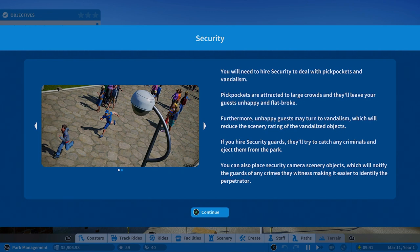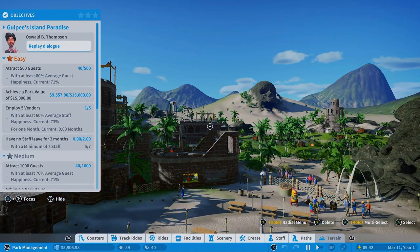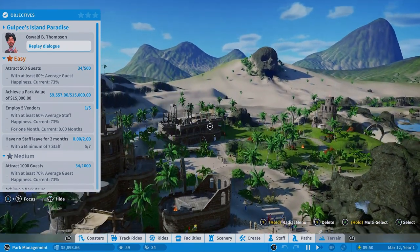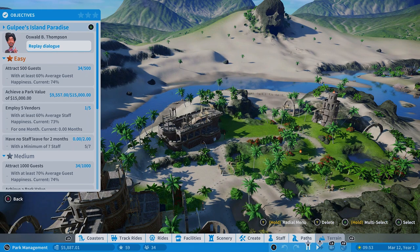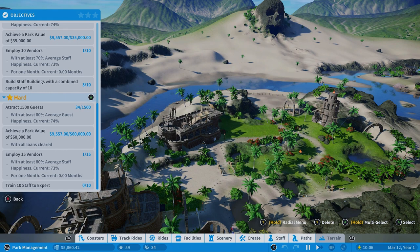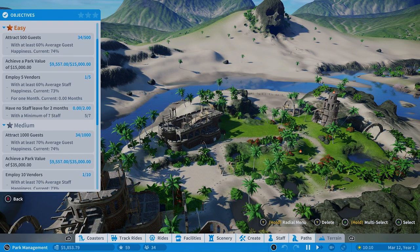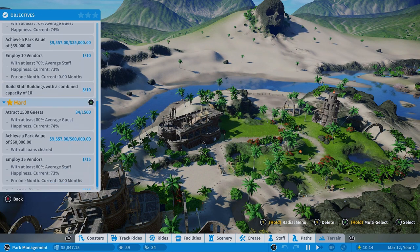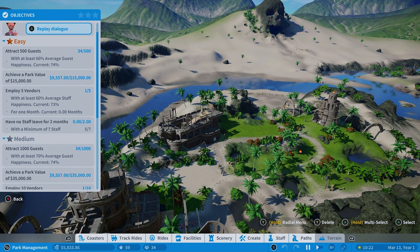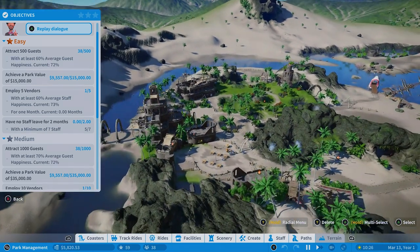It looks like this one's going to be based around having good staff management. Right off the bat, it warns us about security, dealing with pickpockets and vandalism, so we'll have to keep an eye on that. Let's check out our objectives. For the bronze star, we need to attract 500 guests keeping them at 60% happiness. The employee goals are going to be the difficult thing — at bronze we need five vendors at 60% happiness, at medium we need 10 vendors at 70% happiness, and at hard we need 15 vendors at 80% happiness.